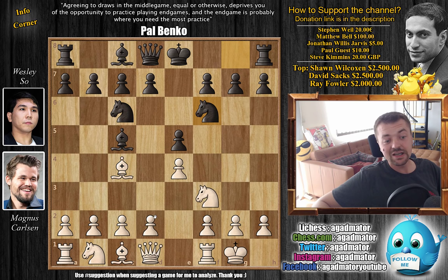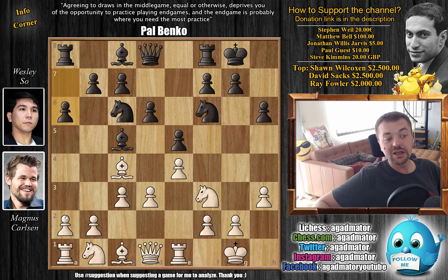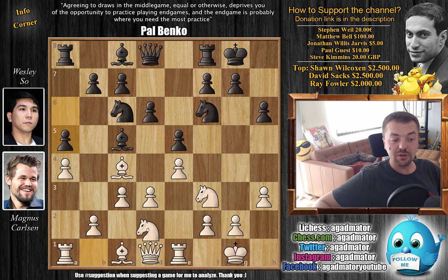Magnus castled. We have knight to f6, d3 — the Giuoco Piano is on the board — and we have castles by black. We have c3, d6, and then h3, just making some room for the king and taking away the g4 square from black's pieces. We have h6; Wesley does the same. Now rook to e1, with a6. We have a4 preventing b5, and here we have a5.